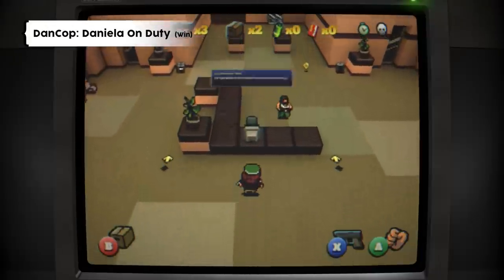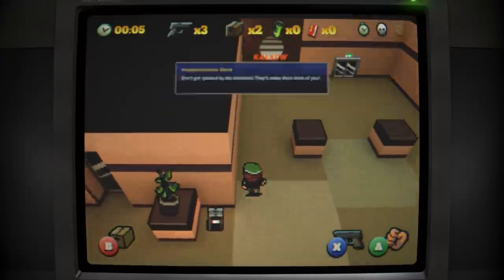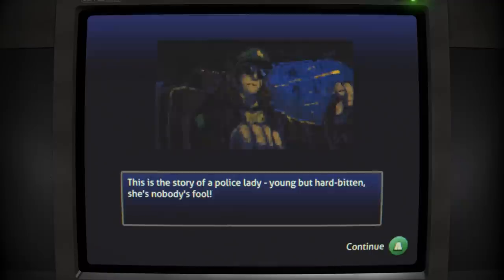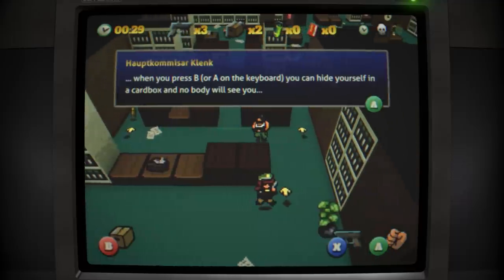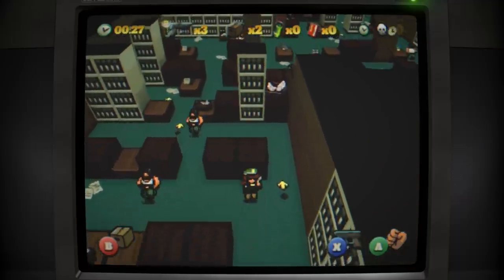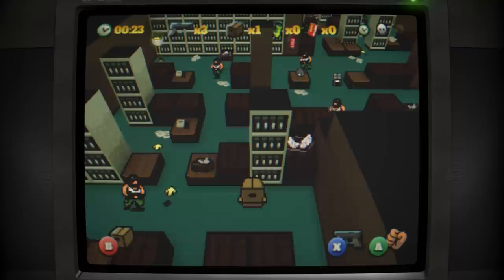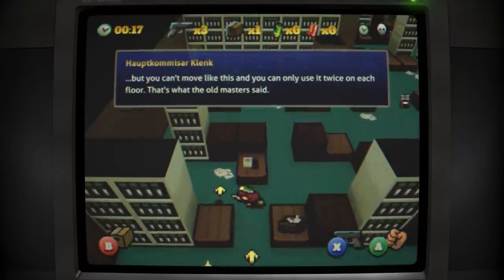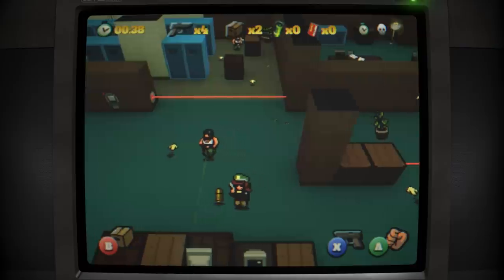Dan Cop — Daniela Unduti — is basically pulling mostly from Die Hard and Metal Gear Solid. You play as Daniela, a cop who doesn't play by the rules, who rushes into a tower overtaken by terrorists — because Die Hard. And you have to fight and sneak your way up to the top of the tower, using your gun as a last resort and having a box you can hide in to avoid detection — because Metal Gear Solid. You would think, with those influences, that Dan Cop would be a stealth action title. But you'd be wrong — it is, in fact, a puzzle game.